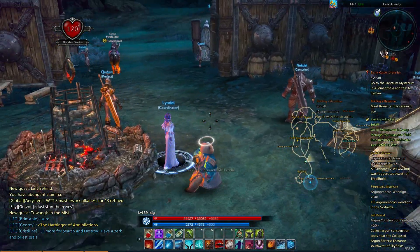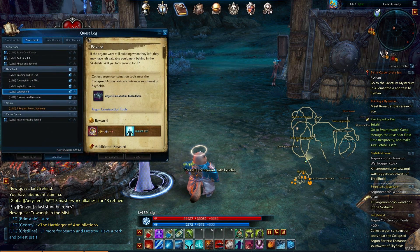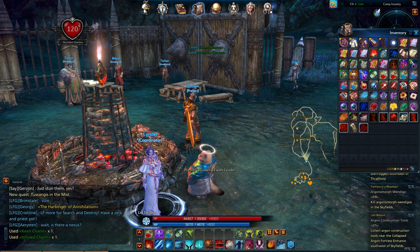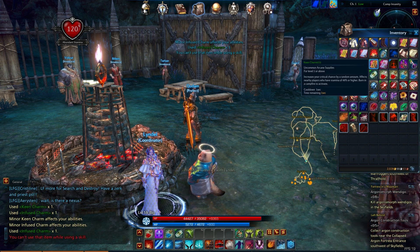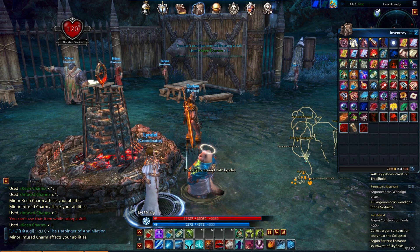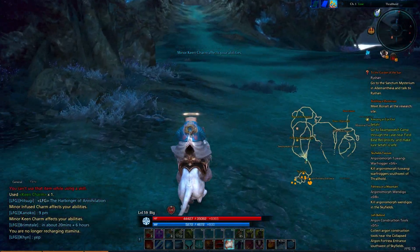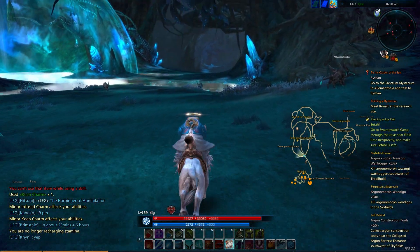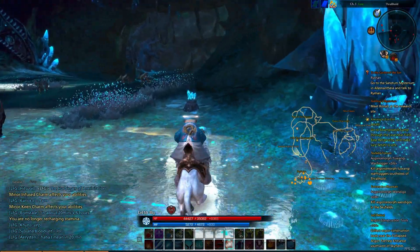Meet him at the research site — that's down south. Now first, Towangi's are down there, Wendigo's are down there, and the Argon Construction Tools are also down there. So what we're going to do is apply our charms and see what we get. Minor Keen and Minor Infused — I'm going to try again. Minor Infused again and Minor Keen. We're gonna just stick with that — it's better than nothing. We do not have a quest to kill these stalkers, but I believe we can get to this field base and possibly get some quests there. I want to complete that before we head south.